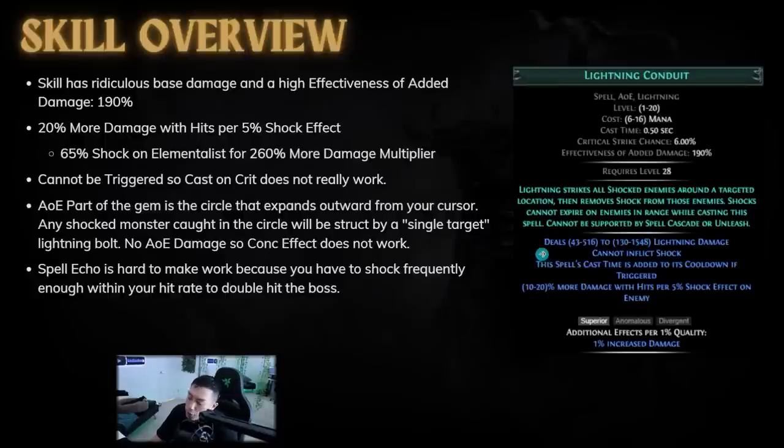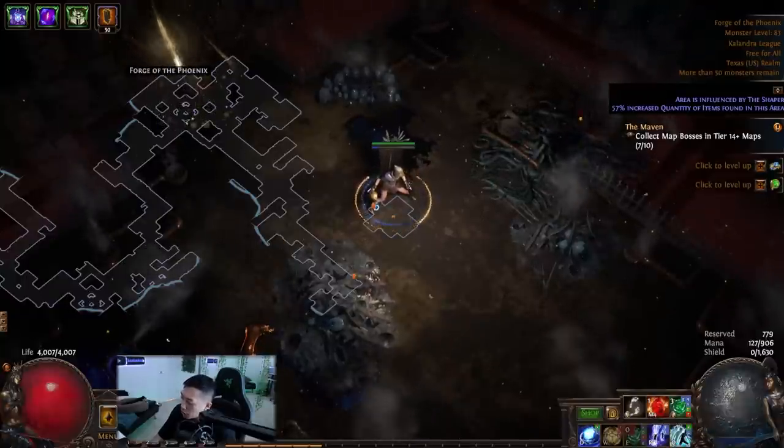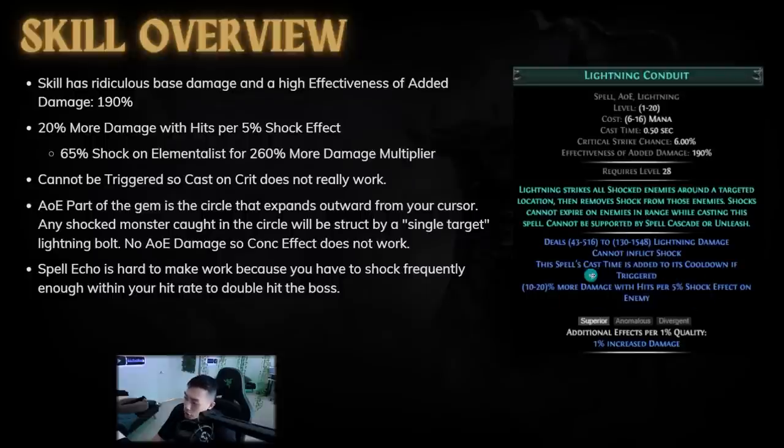Now you might be wondering: can I use Cast on Crit for this skill? Maybe I can cast a spell in the trigger that makes the enemy shocked. The way Lightning Conduit works — and usually most skills with incredibly high damage have some downside — Lightning Conduit's downside is that it can't inflict shock. In order for it to do damage, the enemy needs to be shocked first. If you decide to trigger it, the spell's cast time is added to its cooldown, so you'll have a 0.3 second trigger cooldown.